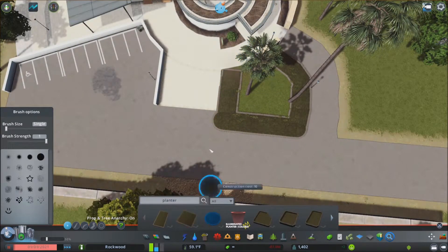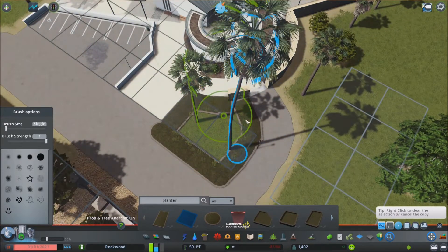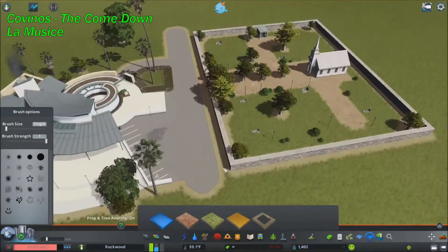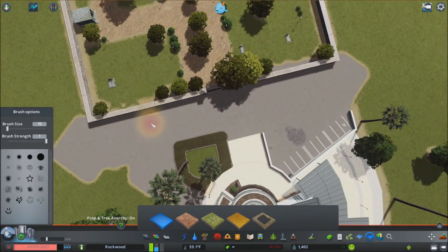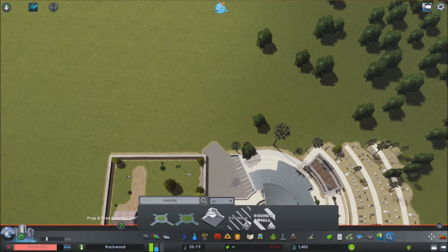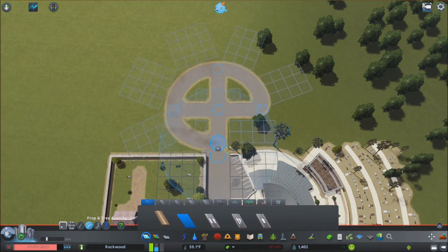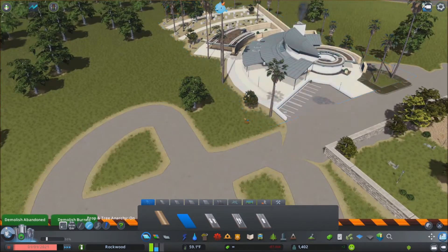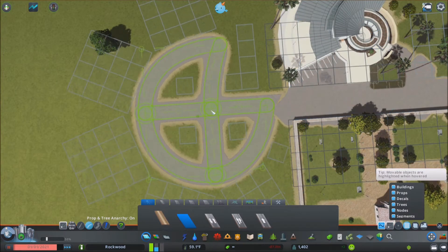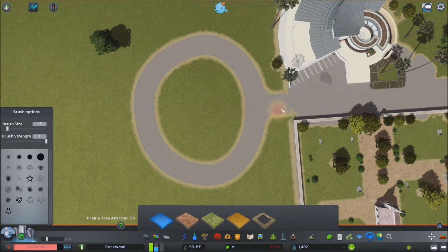That ends up looking pretty good. The only issue is when you zoom out it gets a little buggy and you can see the textures inside of each other, but up close I think it looks really good. Still working on this complex — can't really decide what I want to do in terms of the road. I am going to build a little roundabout, as you can see. Had some issues with it initially getting the shape right and then actually with clipping through the building. Using Move It to drag the intersections around — which works pretty well — and finally got it in.